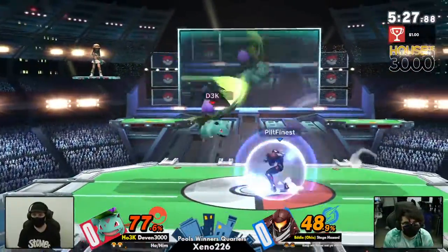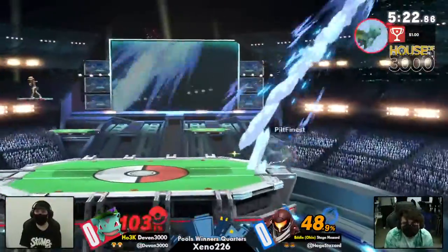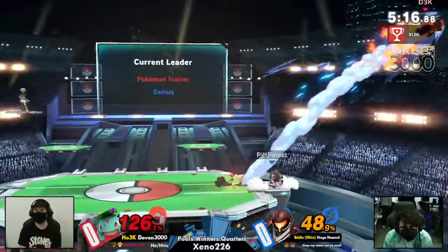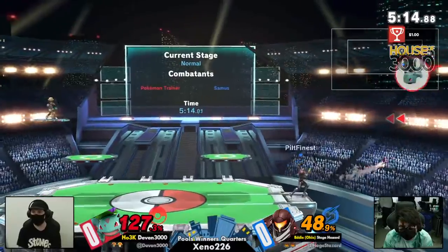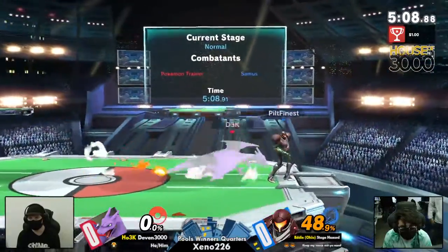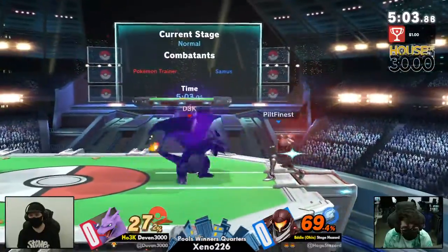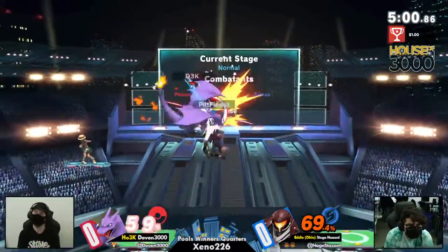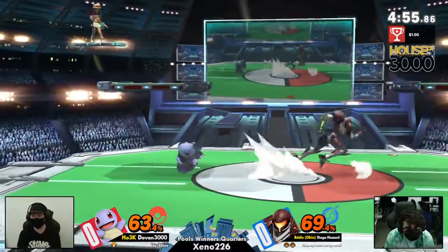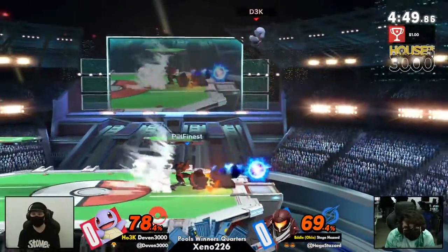It's just about 77% on Devon. Stage Hazard's shield is perhaps actually able to punish the Razor Leaf — it's crazy. Great spacing by Stage Hazard, not falling for that nair from ledge. Devon has to be careful with all these charge shots. He had no jump? I think Devon was expecting that Vine Whip to actually latch onto the ledge. Taking charge shot — 50, 60, and a little bit more. Surprised by the switch to Squirtle at such high percentage, knowing Stage Hazard was in the middle of a really deadly combo.